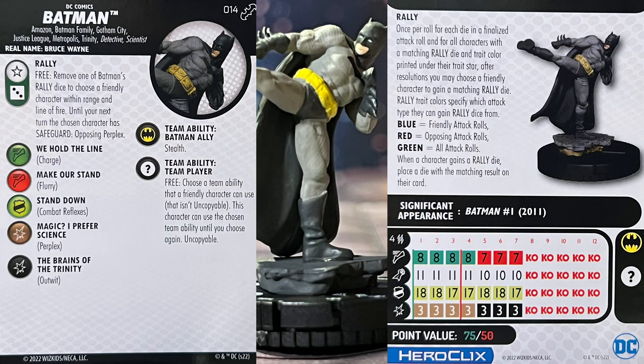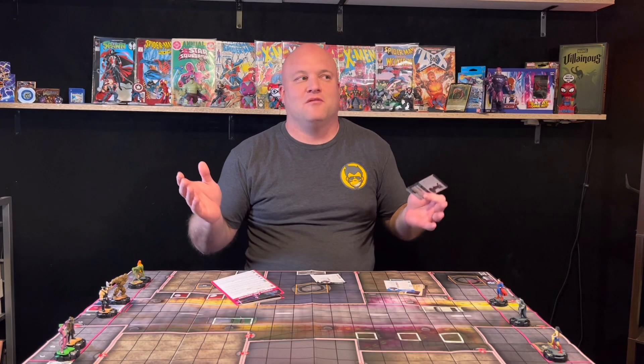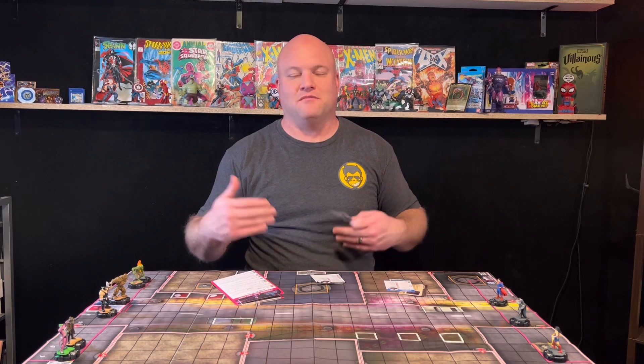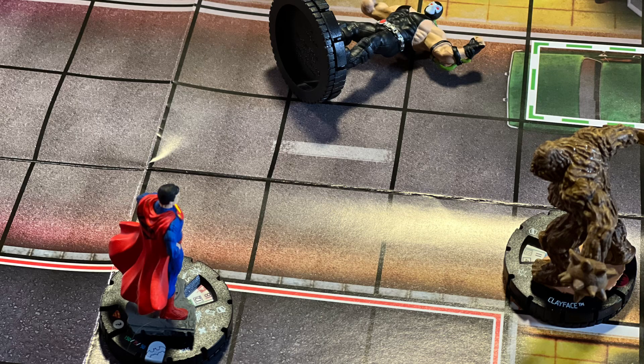On top of that, he also has a Rally Die. On all attack rolls, if you roll a three, remove one of Batman's Rally Dice to choose a friendly character within range and line of fire. Until your next turn, the chosen character has Safeguard: Opposing Perplex. So your opponent can't bring down your attack or your defenses — it basically nerfs your opponent's opposing Perplex. Most of the time Perplex is used to boost your characters up, but sometimes opponents bring down a big defense like Superman's, so this makes a lot of sense.